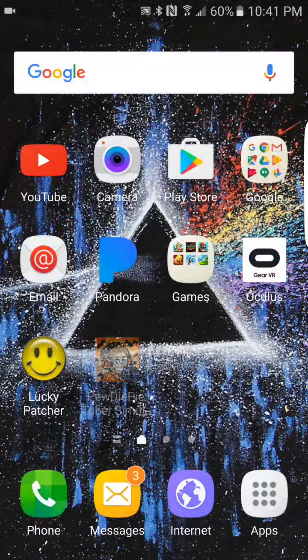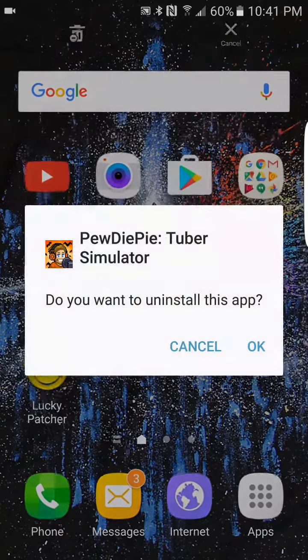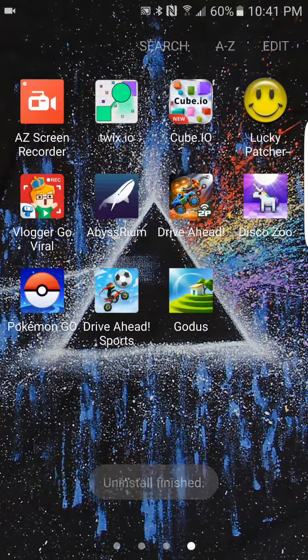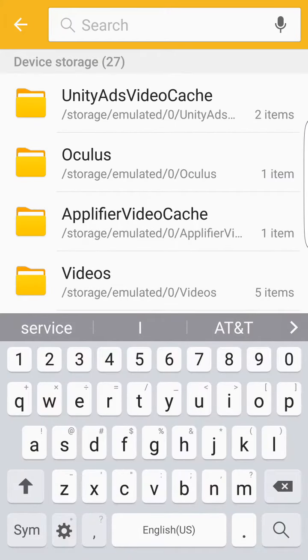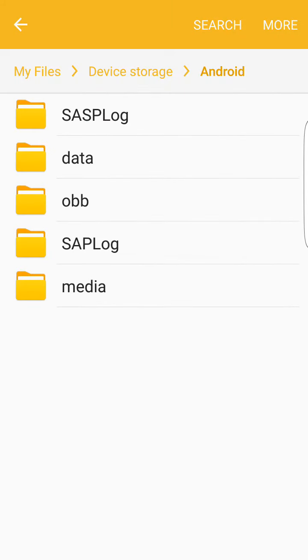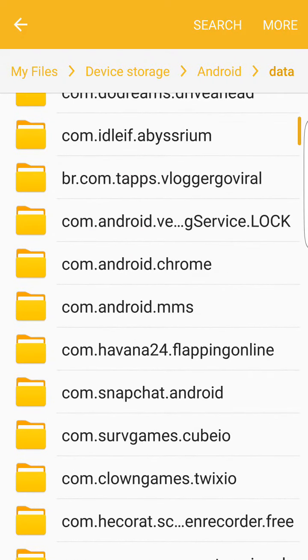What it just did is rebuild the app and modify it. After you rebuild it, it should say successful on the first two. Then you want to go ahead, remove it, and uninstall the app. Once it's uninstalled, go to Apps, go over to wherever your files are, go to Search, and type in 'A'.